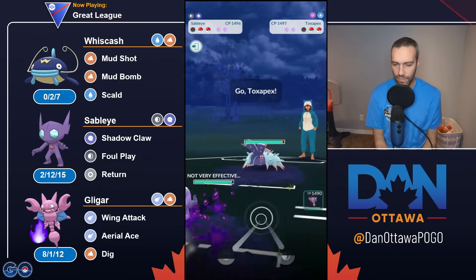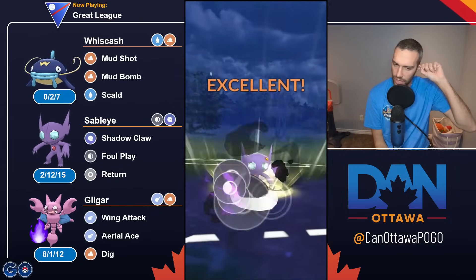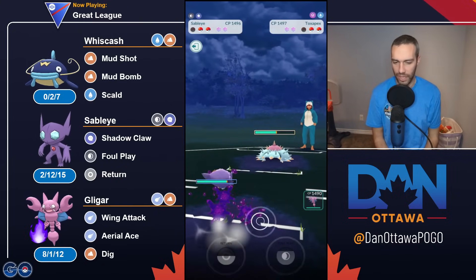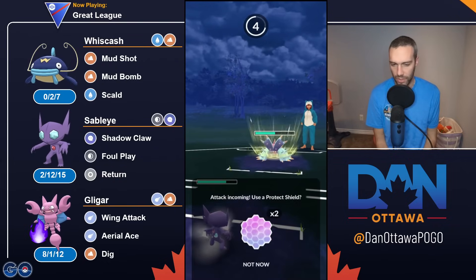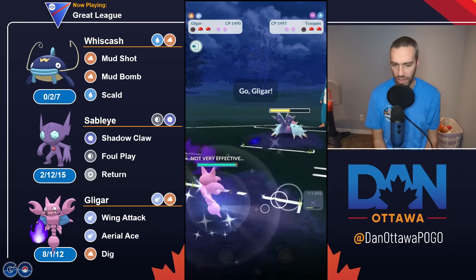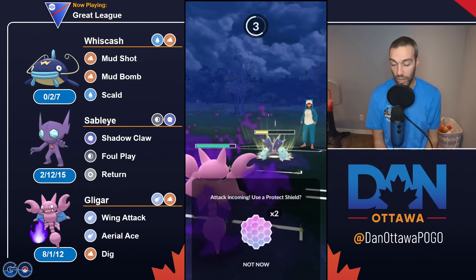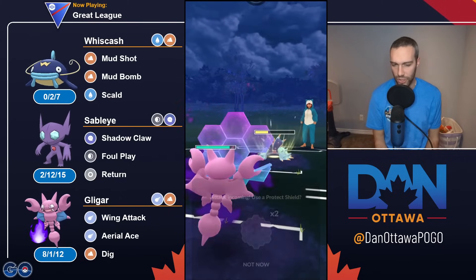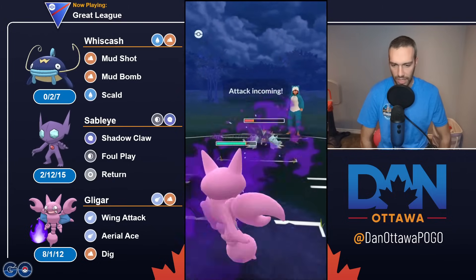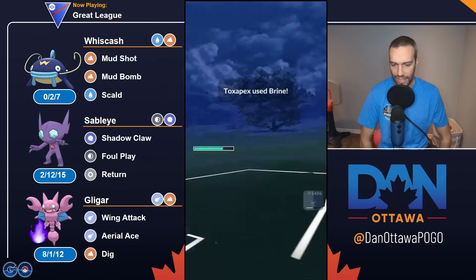It was a Shadow Quagsire. I did not know if the Shadow was going to run Aqua Tail Mud Bomb, or Mud Bomb Stone Edge — either way, that's a little risky for Gligar. So I'm going to come in Sableye. They swap into a Toxpex, which is unfortunate for them because I have two answers for Toxpex. This Brine would hurt, so I wouldn't be surprised if I shield up one here. Brine is a bad move, as I went over in my Toxpex video, but it still chips.